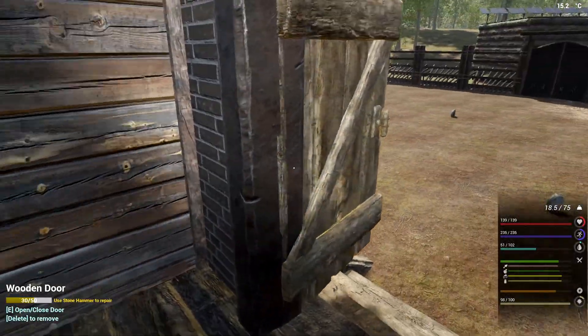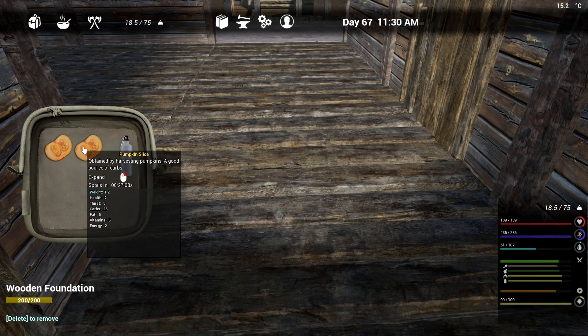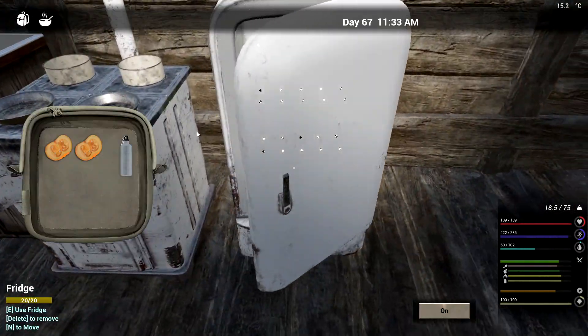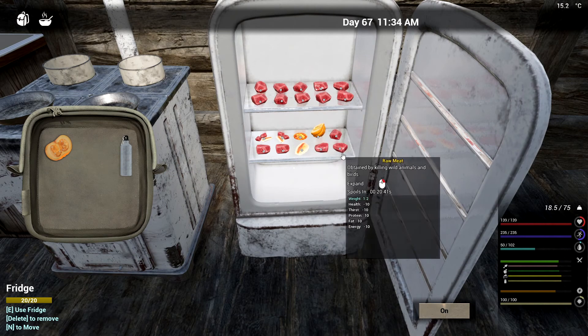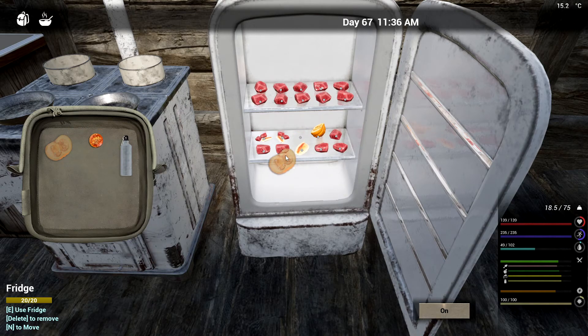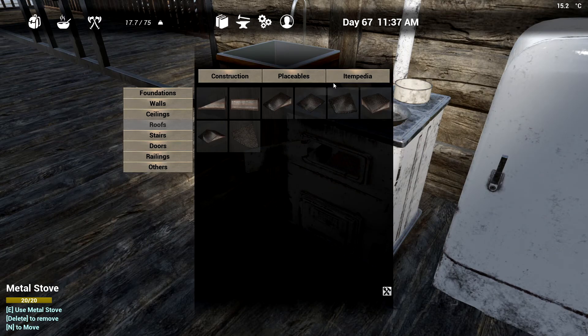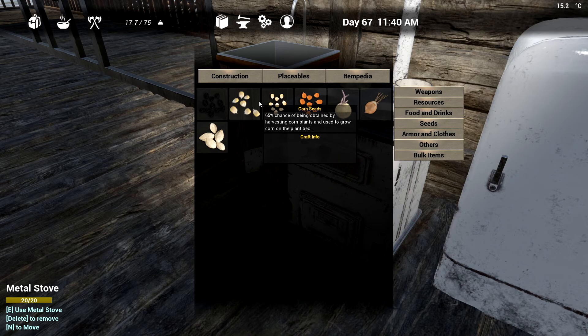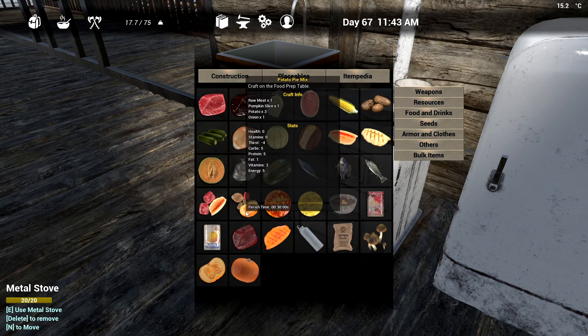Okay let's get back to work. How long does it take? It's only got a half hour, like the watermelons. There are new recipes too - okay, 65 chance. There's food! You've got the potato pie mix - one raw meat, one pumpkin slice, three potatoes, and one onion. That's not too hard at all.